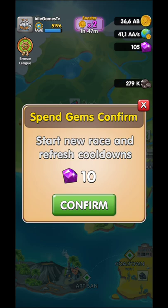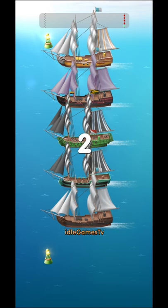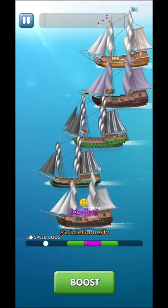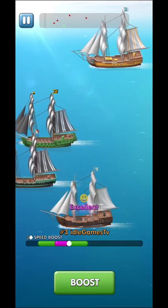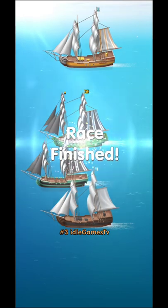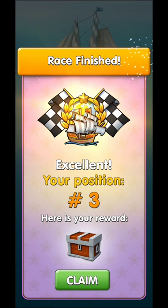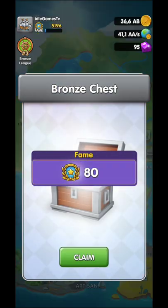Now there's the ship race — I'll start this one to show you how it goes. You need to click at the right moment. You're going to start and need to stop the white circle in the purple area. If you hit it every time you win; miss one and you get second place; miss two and you get third, and so on.